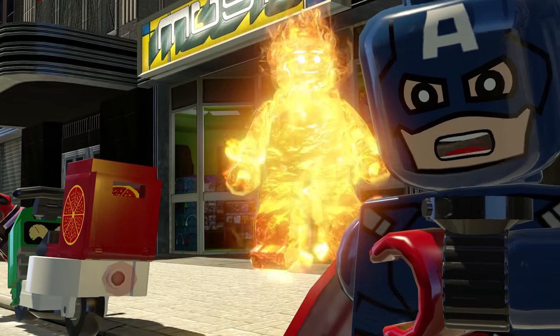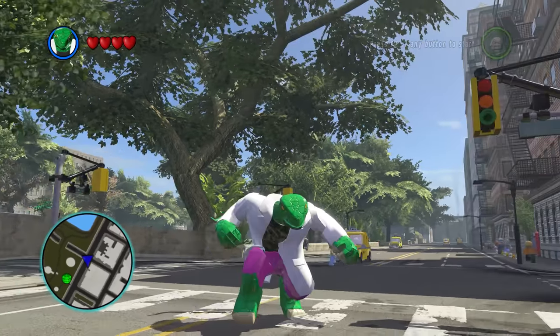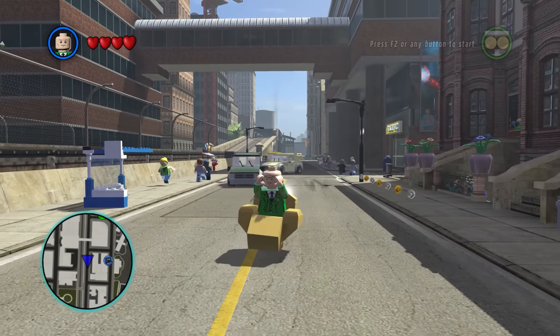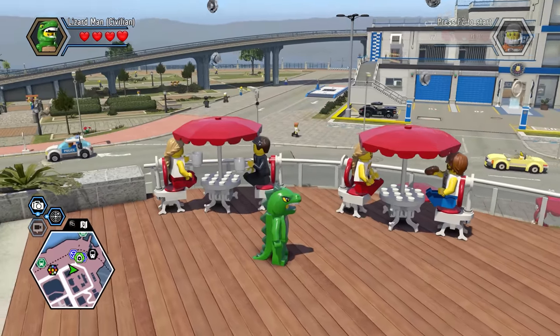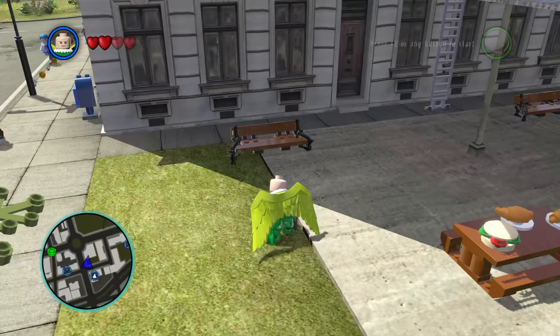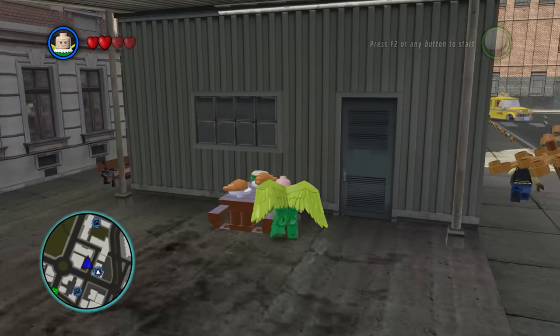Have you ever noticed in LEGO Marvel Super Heroes, the civilians just endlessly walk around forever? Like, there are restaurants, and you never see them sat down. Yes, I get it, they are just simply NPCs, but in all of the other LEGO games, normally the NPCs have some characteristics. It doesn't make sense why they do not in LEGO Marvel Super Heroes. What is the point in all of these benches if they do not use them? Everyone is just walking around constantly.